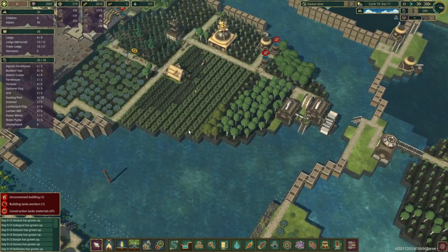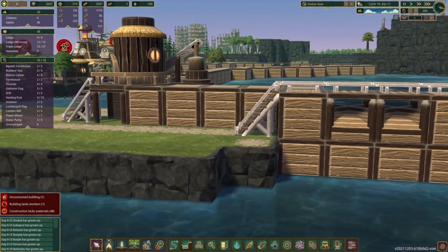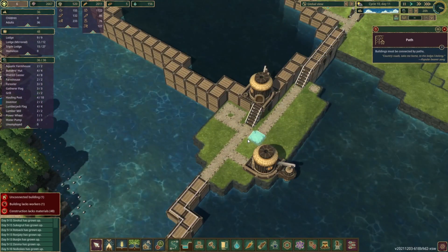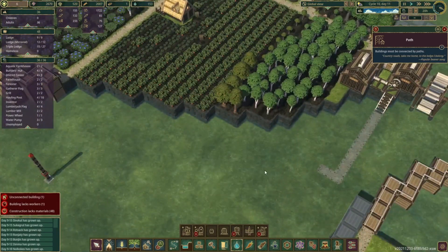We kind of need to get a move on with this because at some point we're going to get another drought, and currently we don't have any way for the water to get into our little pool. So we're going to pump it out using the water pump, but we don't actually have any way to fill it back up. I guess we could do a water dump and just dump the water in here.